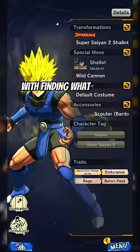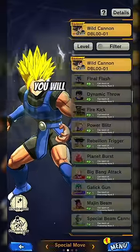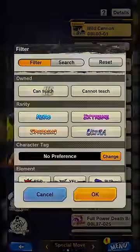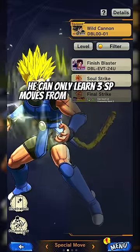Let's begin with finding what special move you want to learn. You can do that by pressing here. In this section you will see all the special moves he can learn, but there are special moves that sadly he can't learn. You can see here he can only learn 3 special moves from all the ultras.